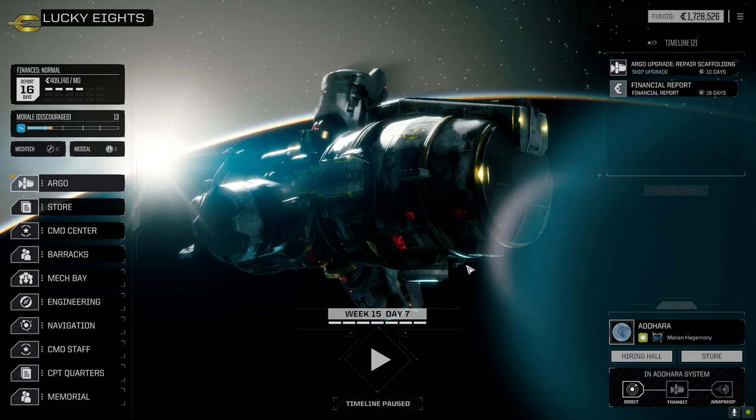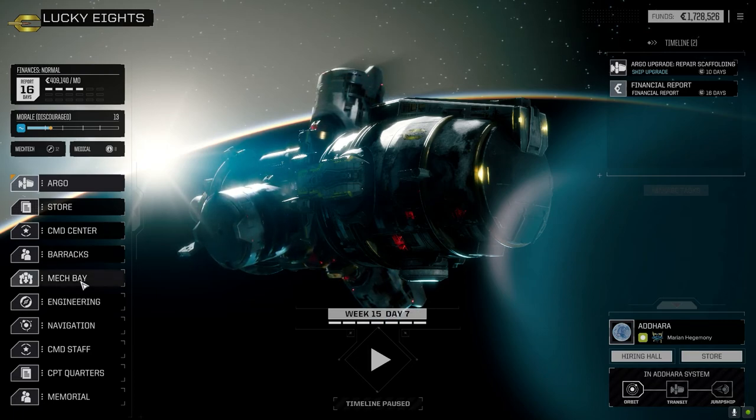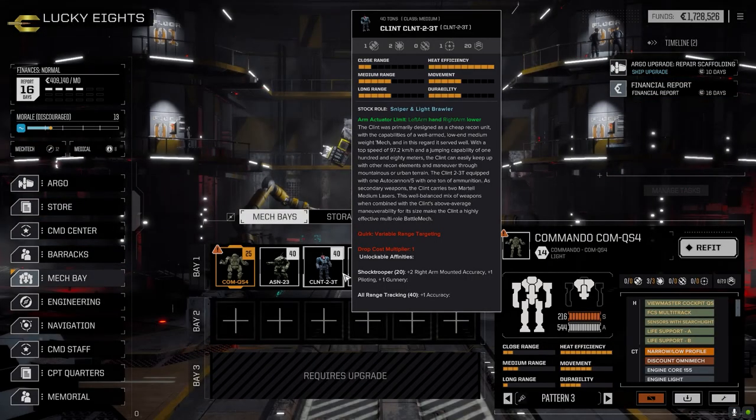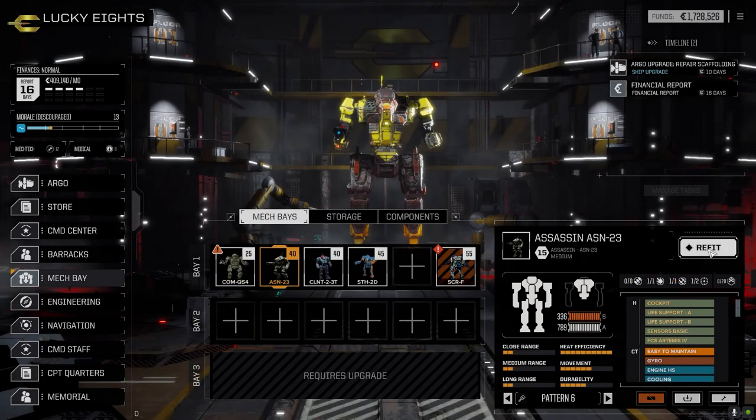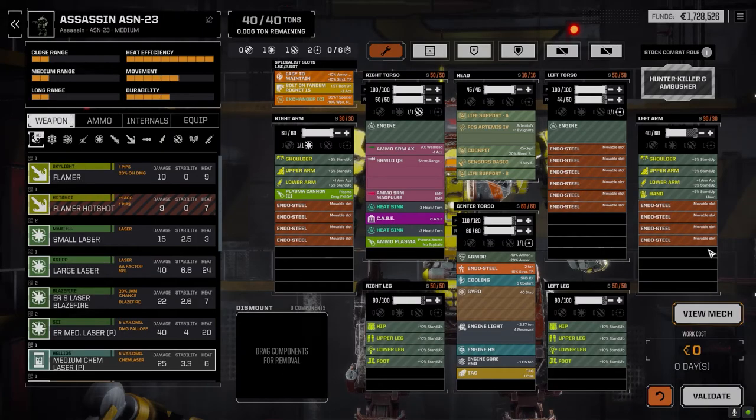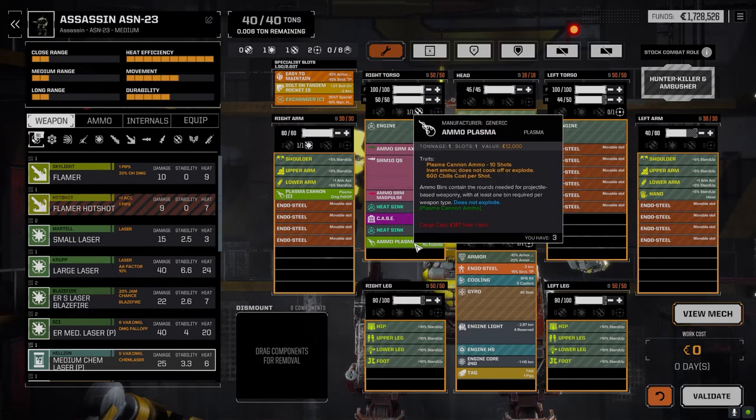Welcome back to another episode of It's Jenkins. Let's have a quick look at the mech bay to see what I did between episodes. The Commando stayed the same. The Assassin lost the medium pulse laser in the arm, so I made a few adjustments. I had to pull the fluid gun and ammo out of the torso, but I managed to replace the medium pulse laser with a plasma cannon and plasma ammo.